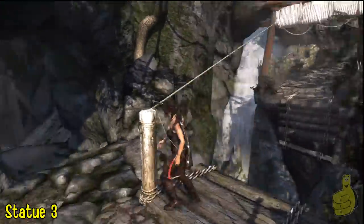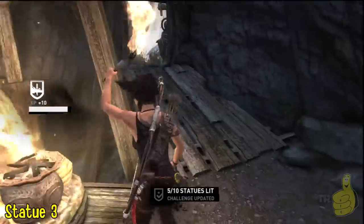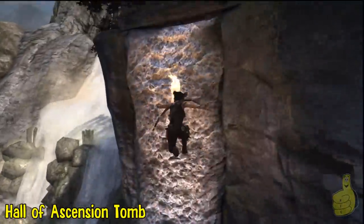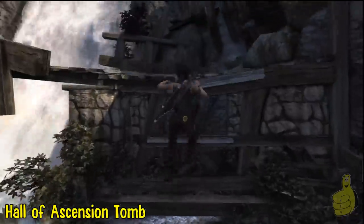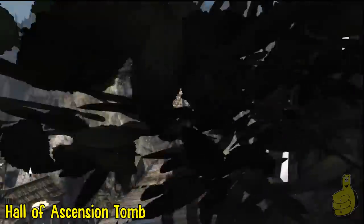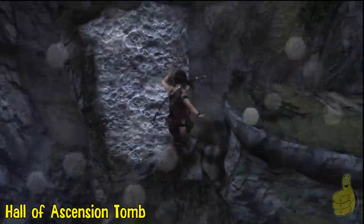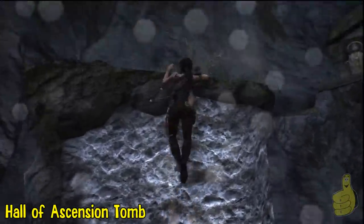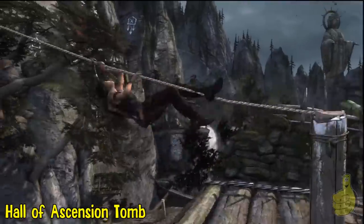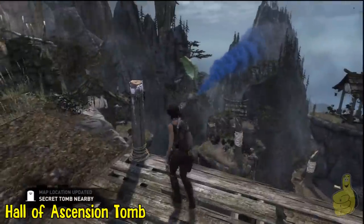Now after taking out the two guys up top and being back on track, we're going to go ahead and take a left into a little cave that is really easy to miss. So make sure you definitely look to your left and get in there. We're going to head back up the hill and take a left, like promised, into this area called the Hall of Ascension. Which some of you might find a little ironic because of the soon-to-be-released — or probably by the time you've watched this, already released — God of War Ascension.